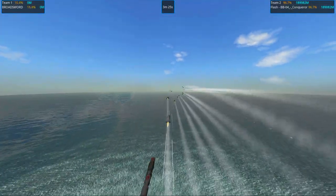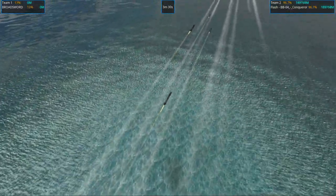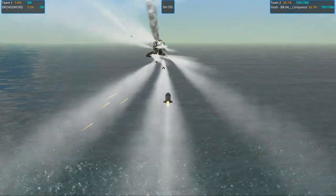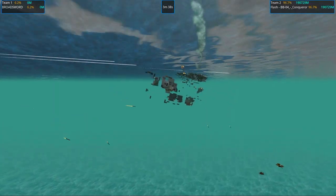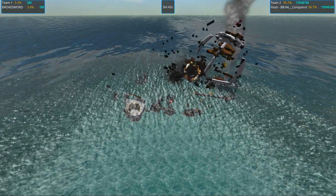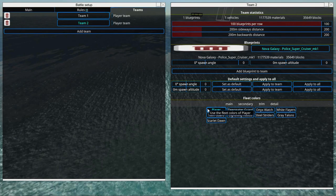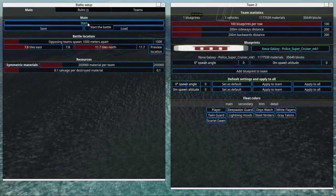The poor broadsword is down to very few percentages — oh god, it's down to like ten percent. How can this even be possible? Poor thing — it's absolutely devastated. Anyways we should be moving on. Next up we have Nova Galaxy's Super Police Cruiser Mark One. So we're gonna select that beautiful thing and start this battle.